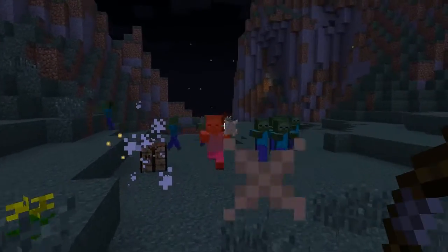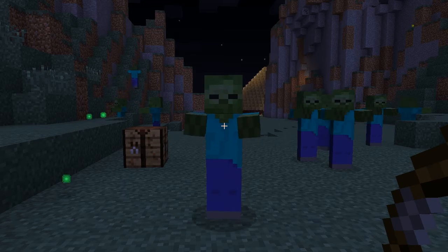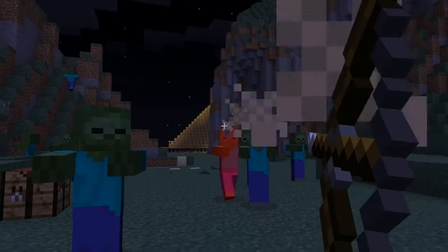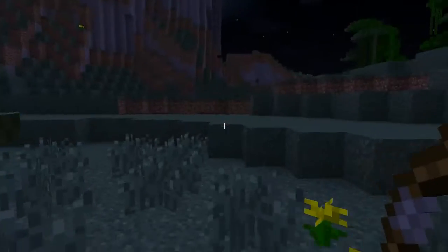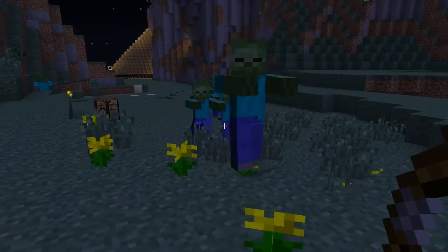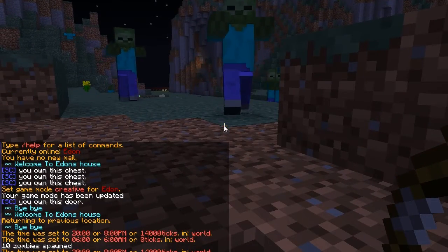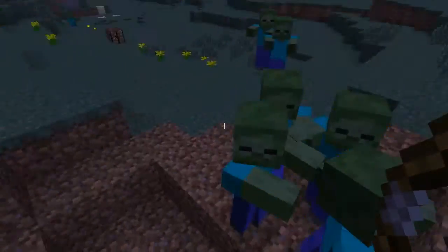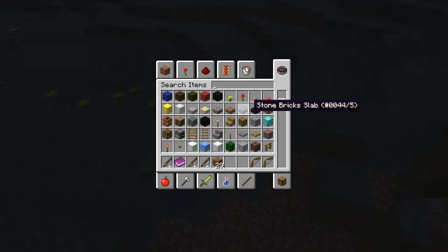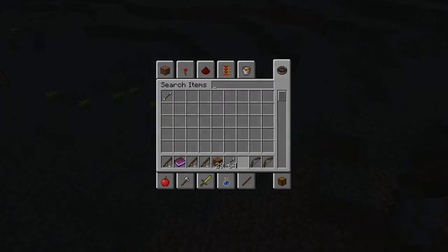The web bow is actually really good because it has an area of effect. Whenever you shoot it, it slows the enemy down, but it only works on monsters. Overall it's a really good plugin for Bucket. I would suggest having it on your server because it's really fun and it implements some really good features.